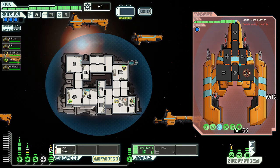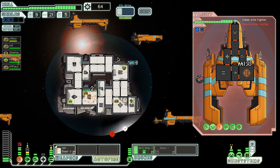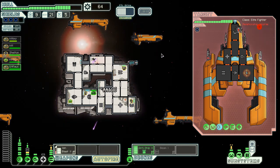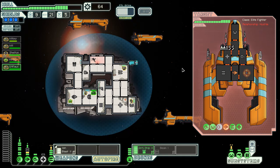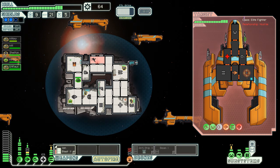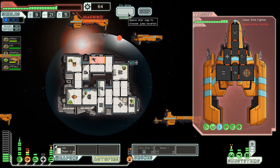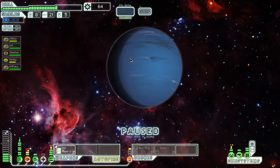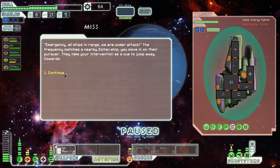They have so many guns. This thing is scary, especially since I can't hit with a crap. Hurry up FTL, charge! Not good. Maybe that's affecting the time it takes for the FTL to charge — I just think I saw it slow down. Let's get out of here. All ships in range are under attack, the frequency matches all ships in the area. Take their intervention as cue to jump away. Cowards. Awesome.